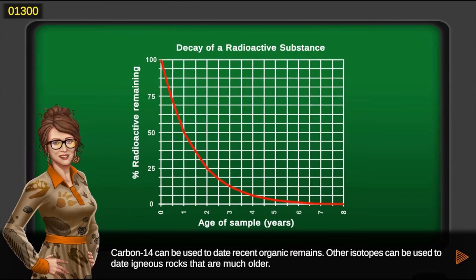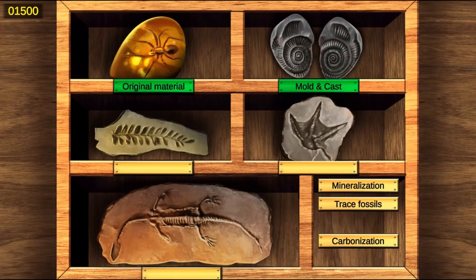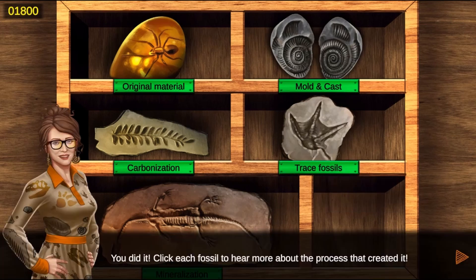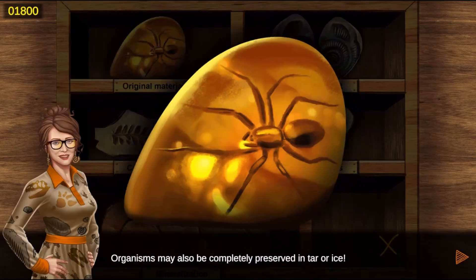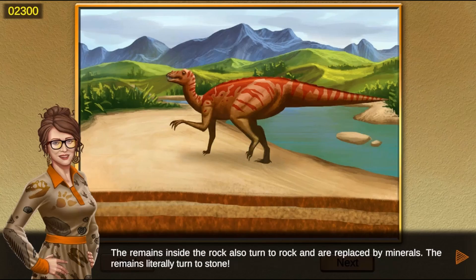You will be required to click to select the correct answer to the questions asked. You will drag and drop the correct words into their correct position. Click on the pictures to learn more information. Click on a picture to arrange the sequence of events in ascending order.